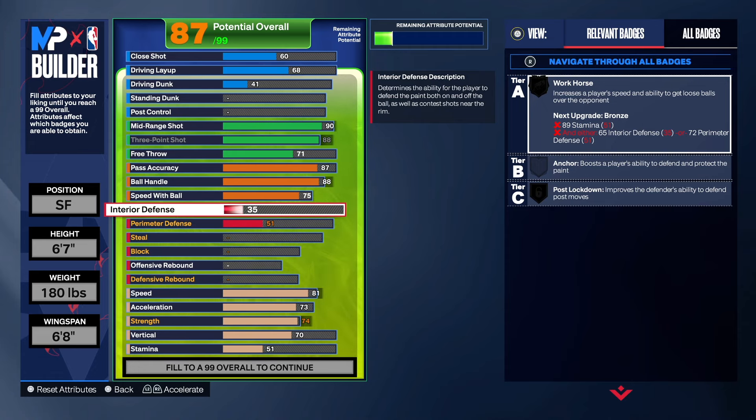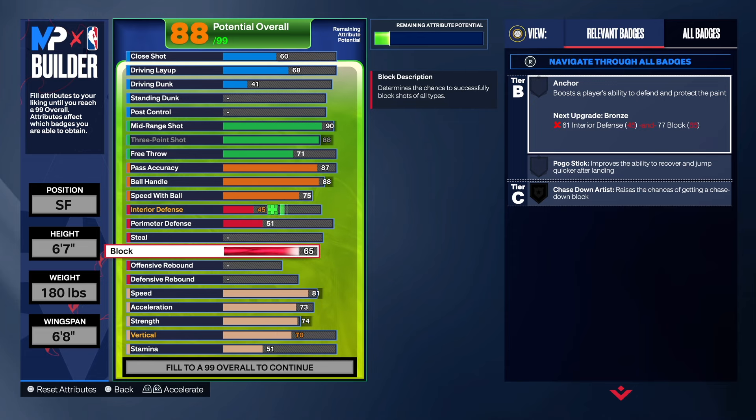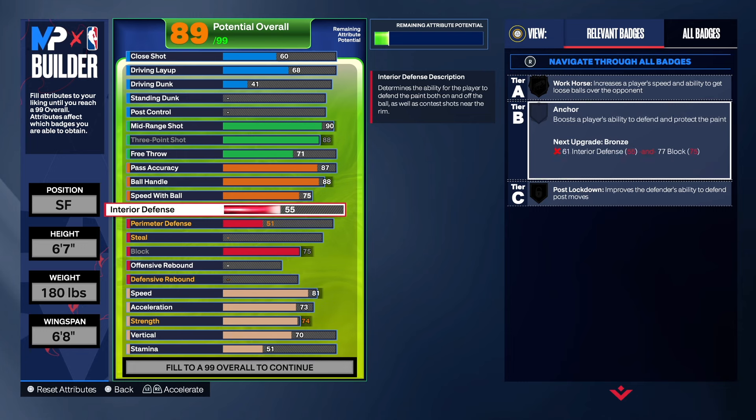As far as interior defense, it's going to go up on its own. Let's go ahead and max the block out. The highest block we can get with this build is 75 because we have to have that 88 three-point shot. When you've got high three-point shooting, on some builds you need to take your wingspan down, and when you take your wingspan down, your shot blocking goes down to 75. The only thing I don't like is that we can't get Anchor — you need at least a 77 block, and we're two ticks off that.